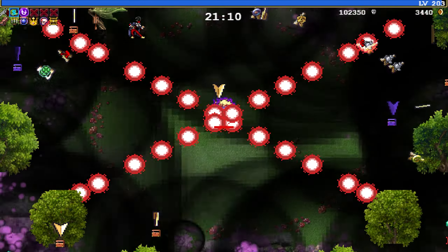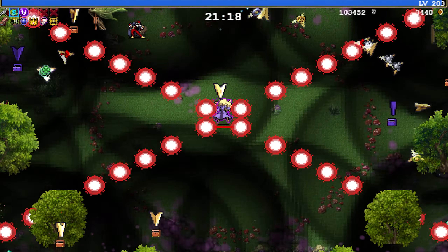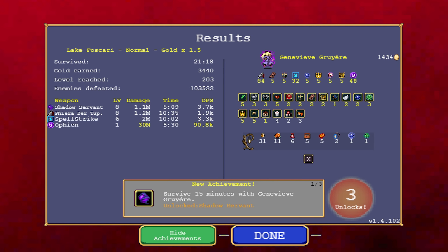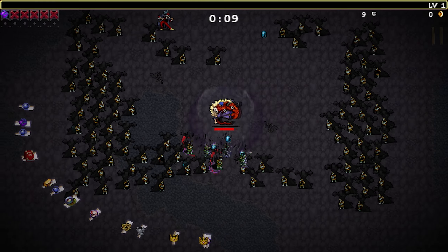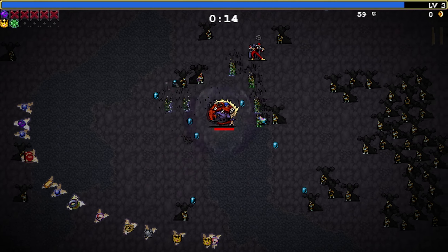This character can be unlocked by defeating 100,000 enemies in a single run with Genevieve Gruyere. It is recommended that you get and level up the Skull-O-Maniac passive item, as it is required to evolve Genevieve's starting weapon and because it will also increase the number of enemies that spawn, which means that you will be able to kill 100,000 enemies quite a bit faster.